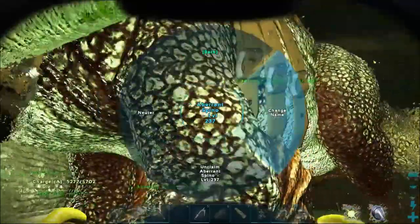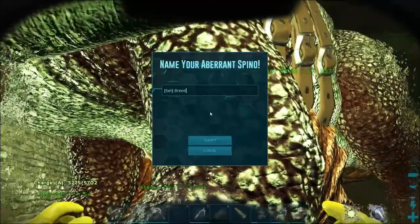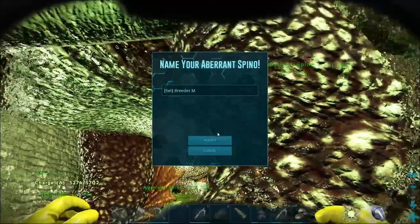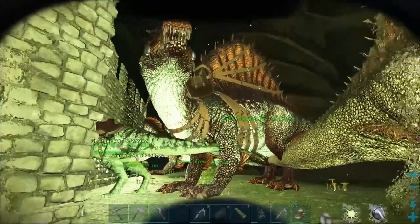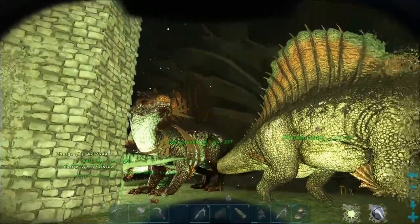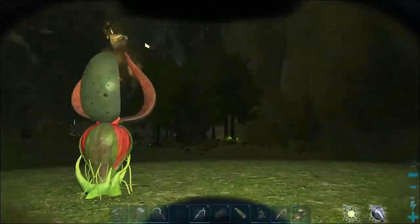In fact, let us change your name so everyone knows you're mine. That is my new breeding Spino - 237 base level with good melee and good health. Really, really cool.